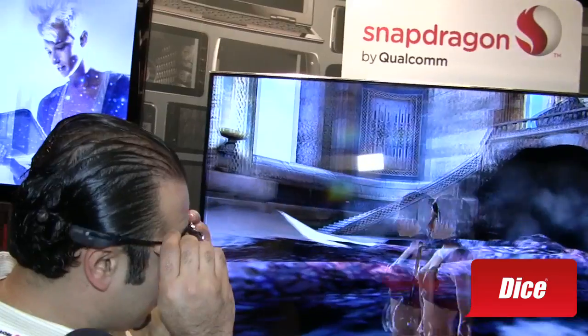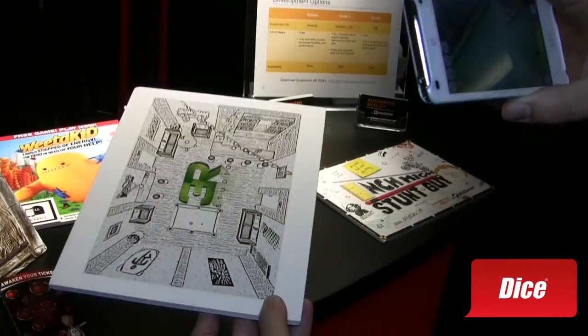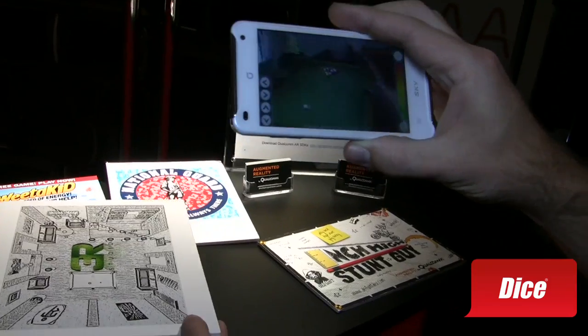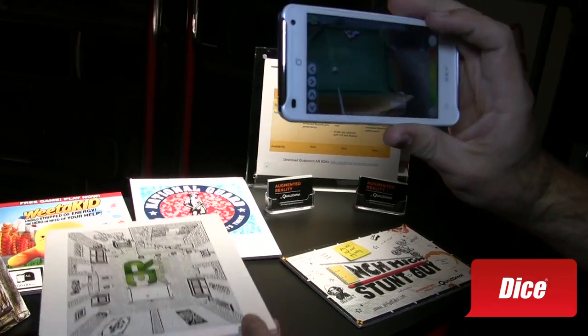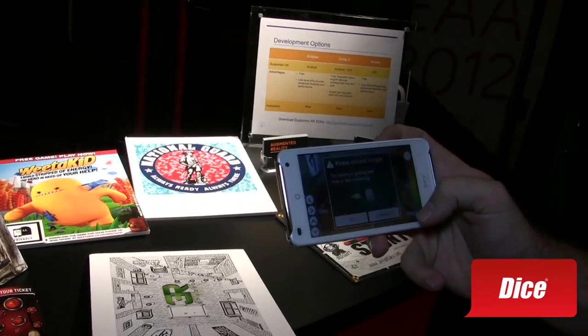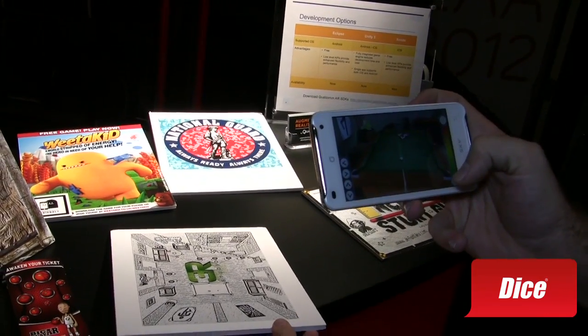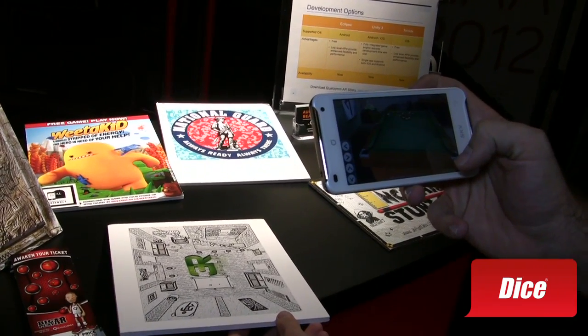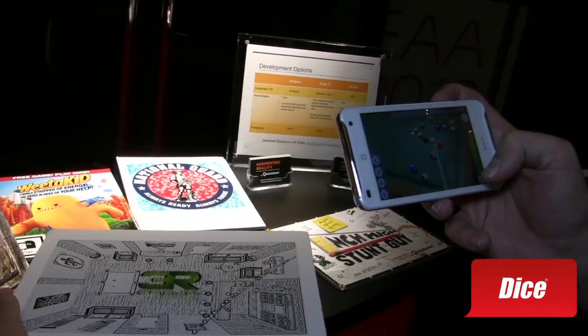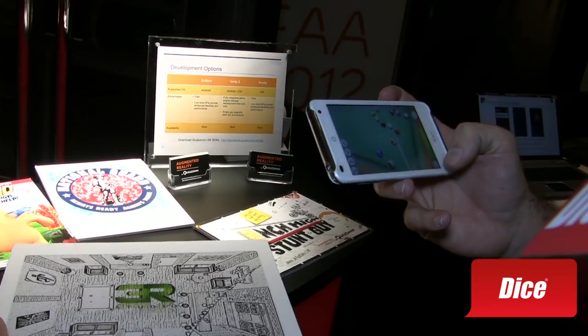I'm going to go ahead and put on my glasses. So we're going to now see the augmented reality. Augmented reality is taking the device and using its camera to superimpose something on the physical world that doesn't exist. We've got this target here, and as I pick it up you can see I can move the board all around. I've completely changed the orientation just by moving this target.